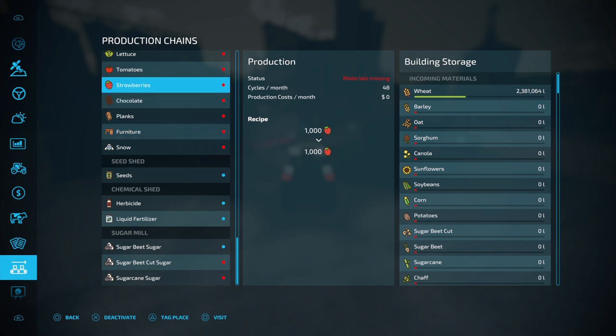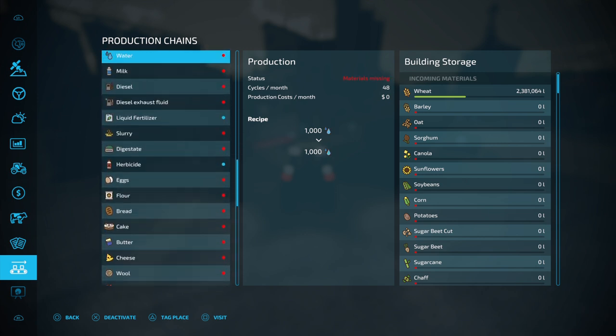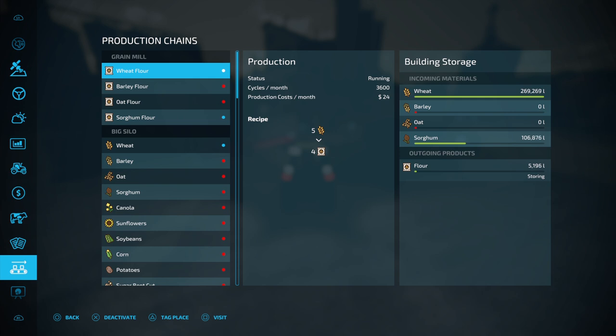If we go up here, this is my major distributing silo. That thing works great. I've got wheat going in and I've got that sorghum going in already, and we're already up to 5,000 liters — and that's on slow-mo. So we're pumping it out. Things are working fabulous.